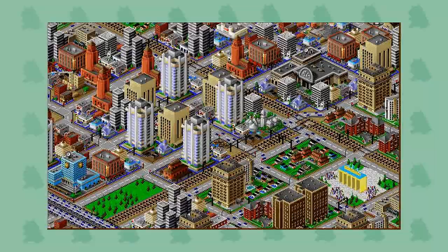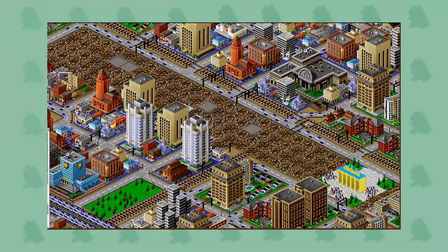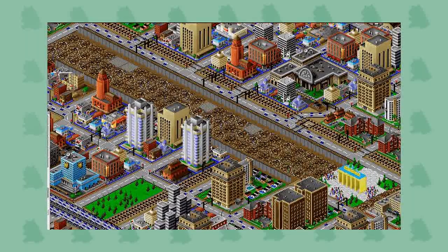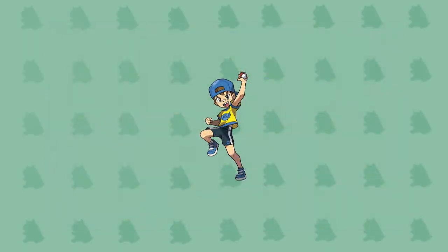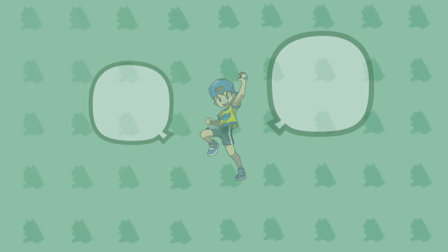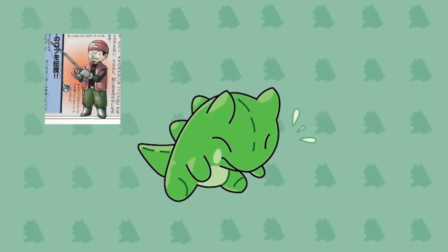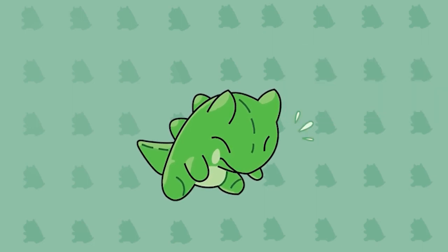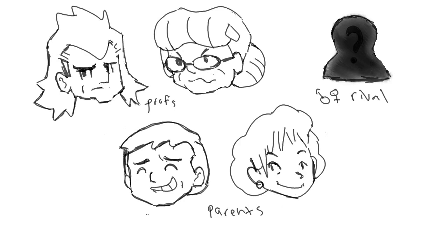Population. A town is just a collection of buildings until it has inhabitants. The town's population is a way to express its culture, as well as convey important information. Give them key dialogue hints, or just have them say funny stuff — your choice. For games, important NPCs like fishing gurus, name raters, move deleters, move tutors, gym leaders, and so on are also important to add. This town of mine only has a rival and parents — yes, plural — and the professors, also plural. The rest are just there to give exposition and introduce early game mechanics.